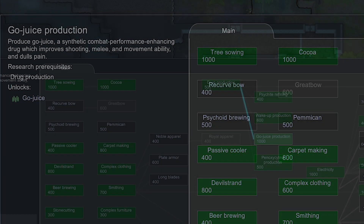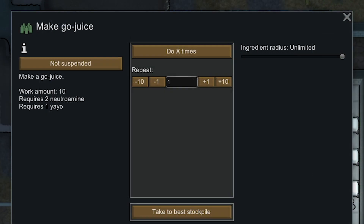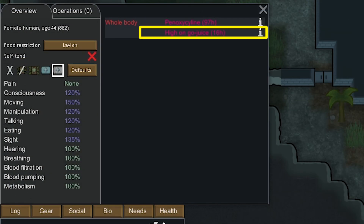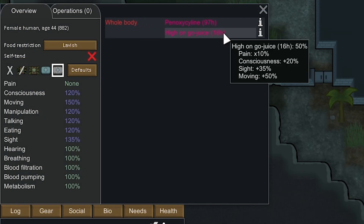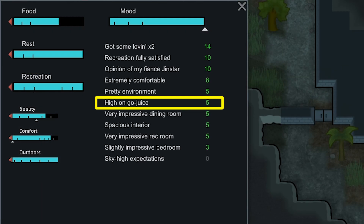Next we've got the combat drug, Go-juice. My recommendation is don't sell these. The high material cost doesn't make it profitable, but it's a very effective drug to get out of hard situations, and in my opinion it's a poor choice to sell. Use this as you're going into combat — make sure your colonists have a couple on them if you can.